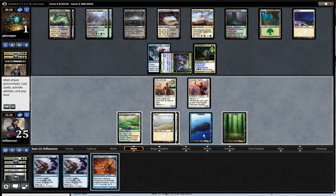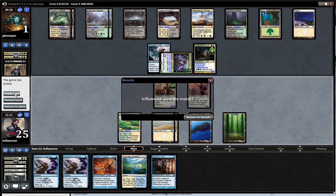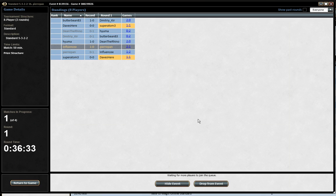Oh, I drew it — okay, well, alright! I won the match! He didn't have a removal spell, which is very good. Alright, so I went 2-1 against Abzan Aggro. It was pretty close, but I feel like this deck is very strong. Stay tuned for the next round.